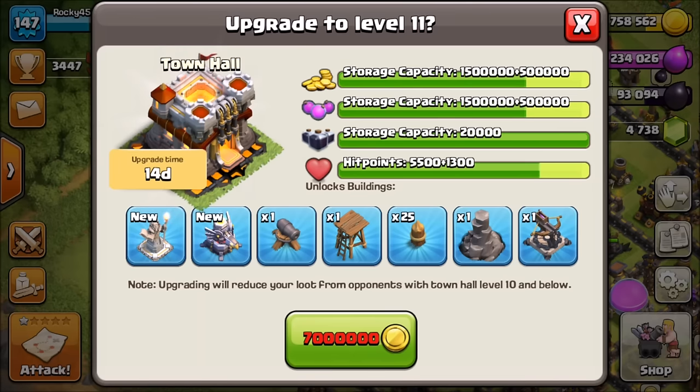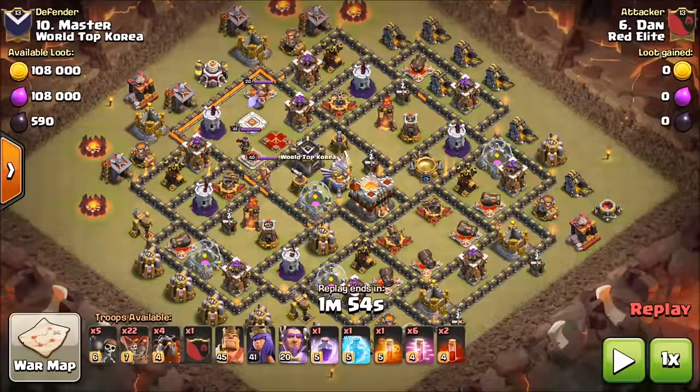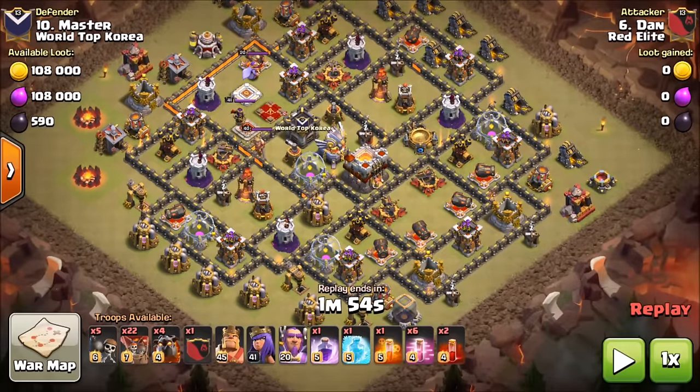Let's get into the first raid. Make sure you subscribe if you haven't yet and drop a like on the video — we need more likes. We've got Dan going in on this base. We've zoomed out so you can look it over. He's going to be using a Penta-Loon — five hounds in total, four plus one in the CC — and he's got 22 loons, five wall breakers, heroes, one rage, one freeze, a poison spell, and six haste spells.